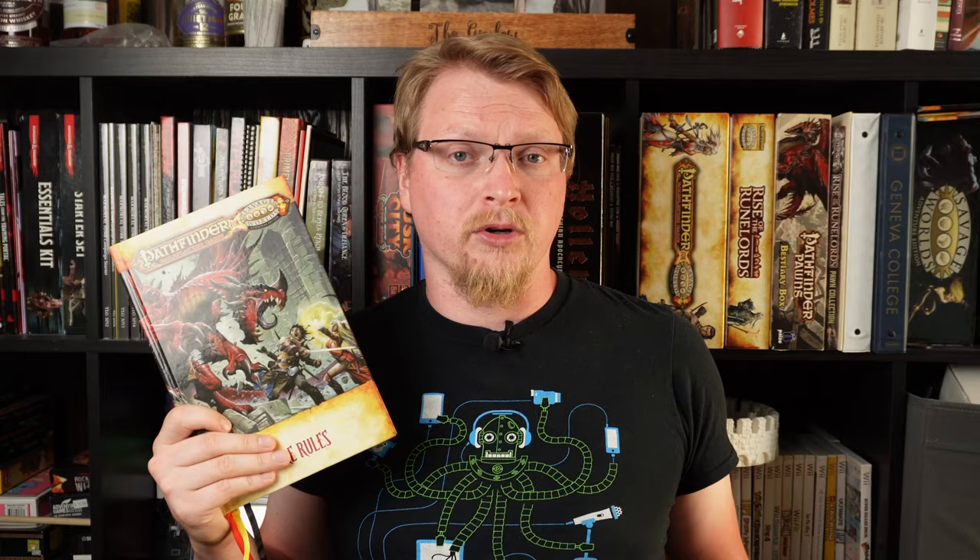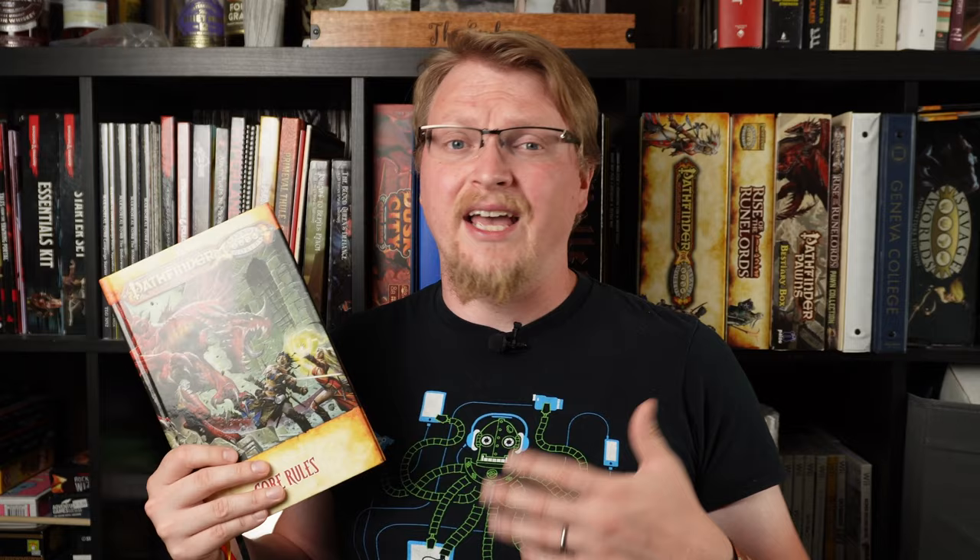Pathfinder for Savage Worlds, on the other hand, is not just made for a particular genre but is tailor-made for a particular setting — the world of Golarion — with its rich lore, factions, gods, and regions. It takes the Savage Worlds rule system and adapts it to the Pathfinder world and play style. As such, the book focuses all of its resources on Pathfinder's fantasy setting. You won't find rules for any modern or futuristic game in this book. While it lacks versatility for other game styles, it replaces that with a lot of detailed new rules and options for the setting.